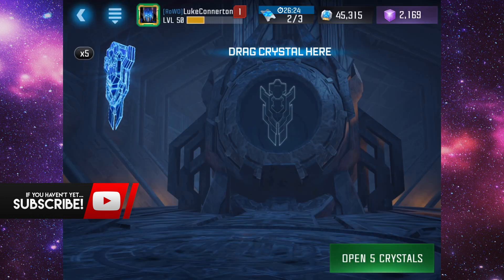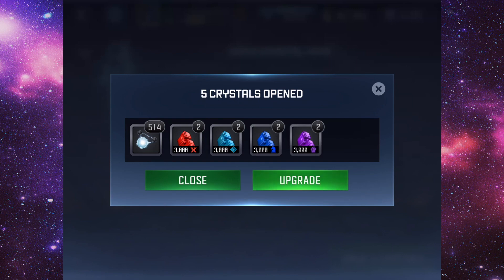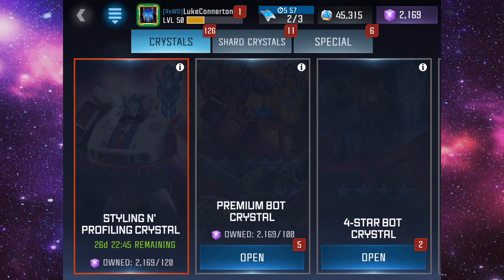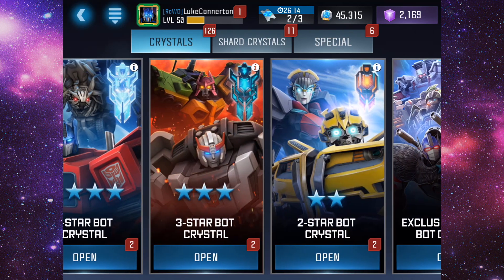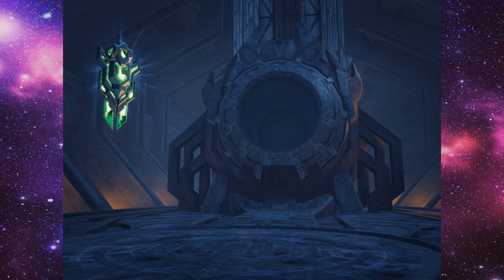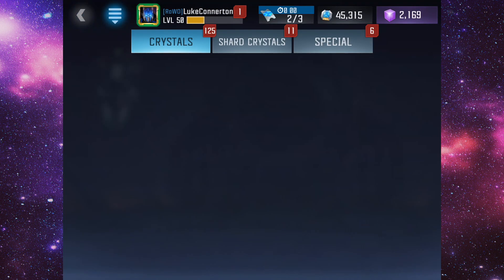We're going to start off with these rank-up crystals and see what we get. We actually managed to get some T1 alpha spark which isn't bad, and all the rest are just ore. Let's start off with the lesser-valued crystals — we open up one of the mod crystals, tier one class spark.